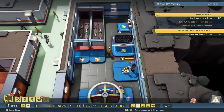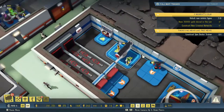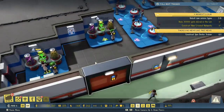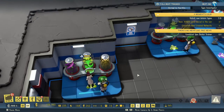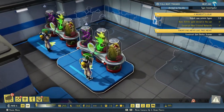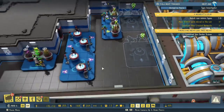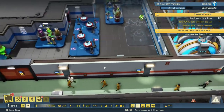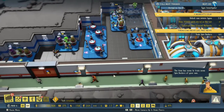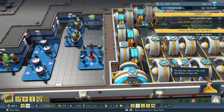Someone is training to be a guard and there we go - new guard. Someone is training to be a scientist - the biologist is training them, which is pretty cool. We have a biologist training a scientist to be a biologist over here as well, very nice. Things are progressing, and here comes one of our spin doctor trainers.